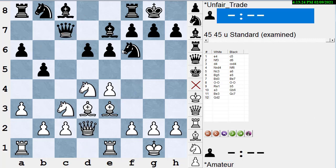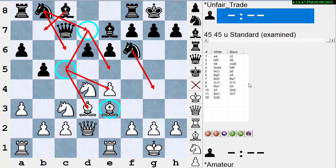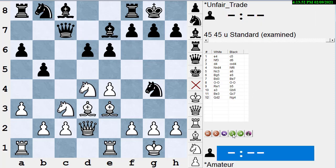White plays queen to d2. The problem with moves like that is they often allow knight to g4, hitting the bishop and trying to win the bishop pair. Black should probably not do that yet but rather complete development first with bishop b7 and knight bd7. The idea of knight bd7 instead of knight c6 is that sometimes you can play knight to e5 or knight to c5, and knight to c5 would hit the bishop and hit the e pawn, threatening to win the bishop pair. Black does play knight to g4.